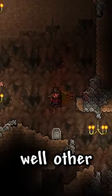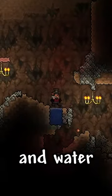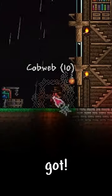How do you negate fall damage? Well, other than wings and double jumping potions and water, you can use cobwebs to break your fall — and maybe that's all you got.